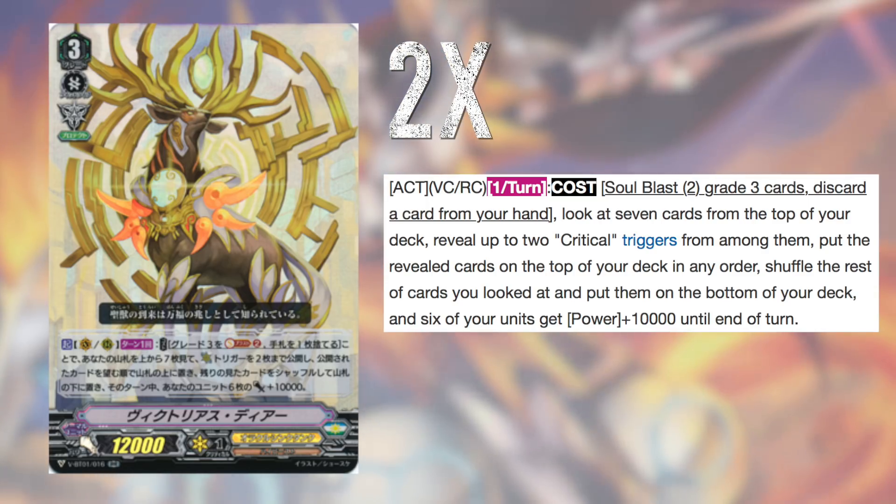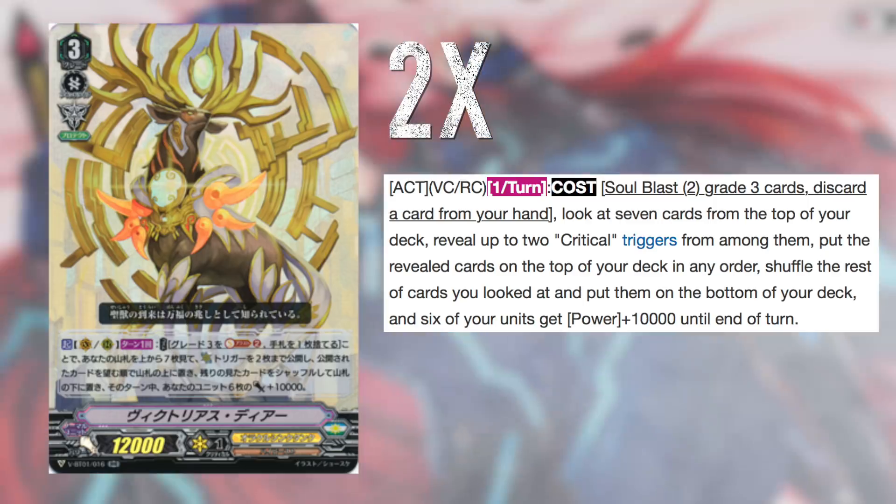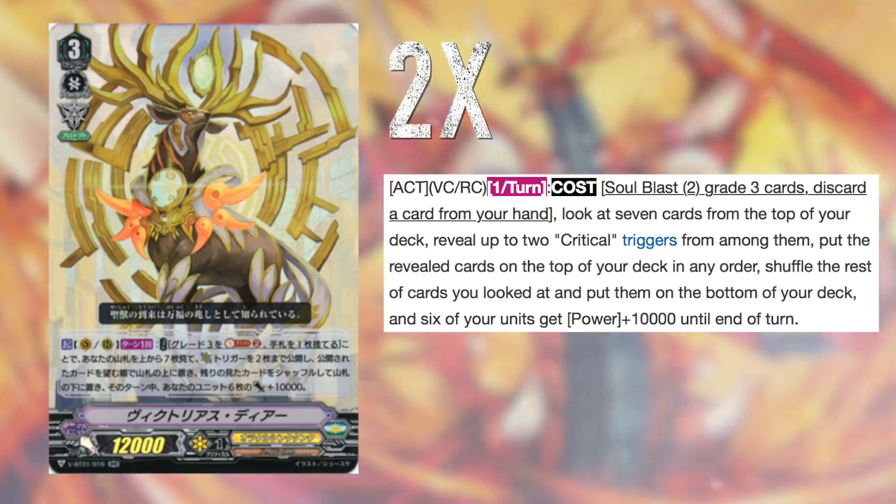Basically, you sit on Imperial, keep grinding Protect Markers, plus a lot, and then ride into Deer when you're ready to go for the kill. Generally, Deer ends the game. Mistiming a Deer and thus not winning on that Deer turn can potentially lose you the game.